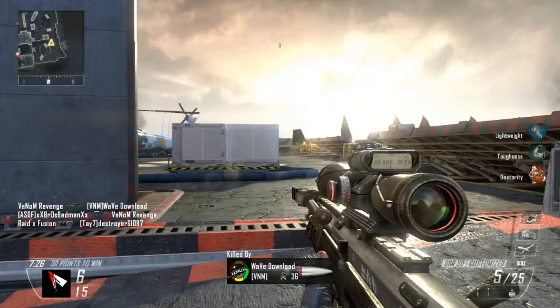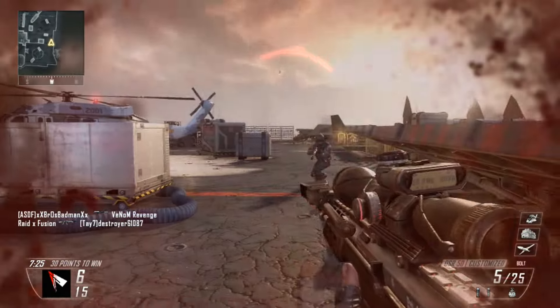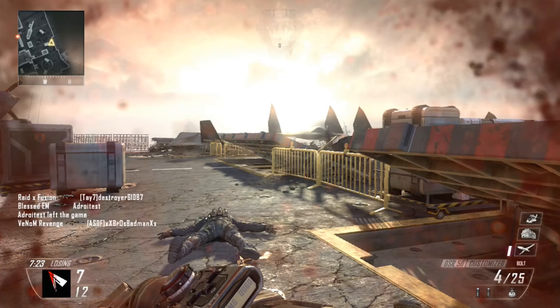So this guy dies here, he runs up to me, comes around the corner — boom! Insta-death, right off of my swarm. If you guys can please just leave me a comment explaining what I did wrong and how I possibly could've gotten that swarm gameplay, I would appreciate it. We can think of all my swarm forces as atoms — if only.